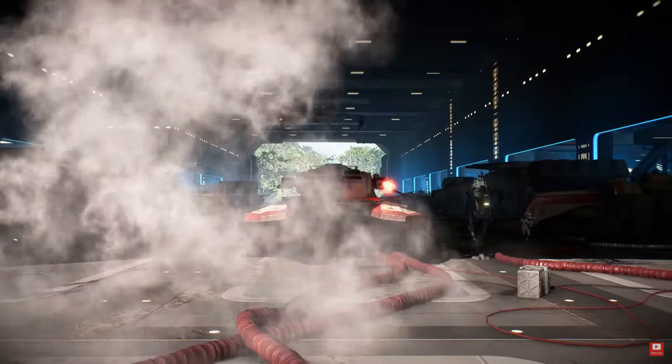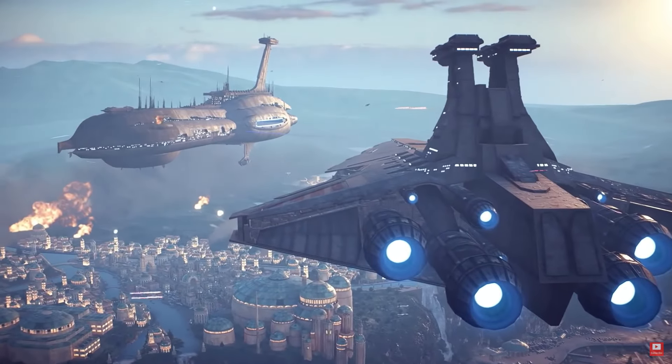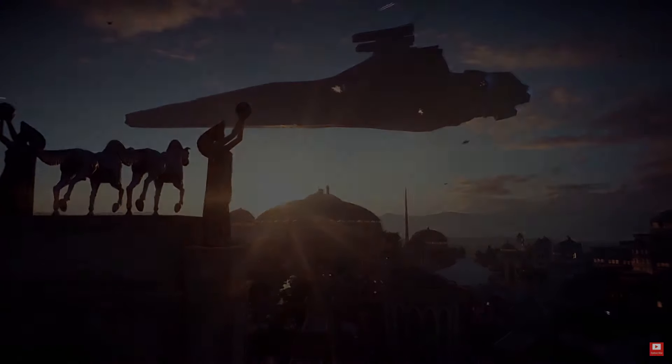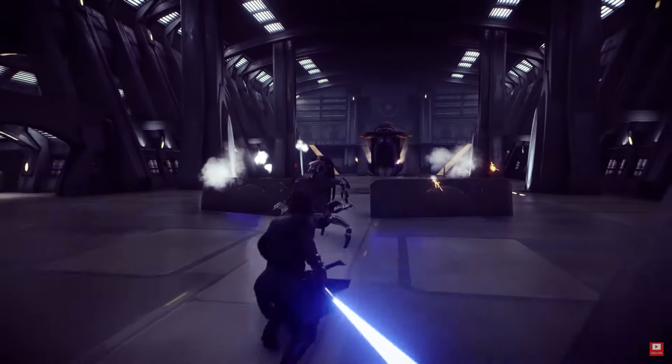TX-130 tanks reinforce the Galactic Republic, and capital ships station themselves above Naboo in Capital Supremacy. Also, more appearances arrive for the Clone Army and Anakin Skywalker.